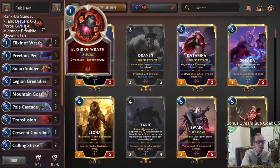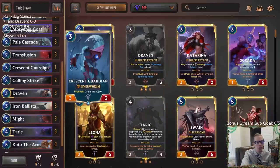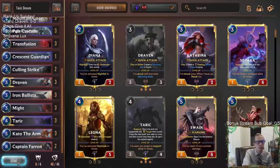Starting from last time we played this, we started trying Elixir of Wrath instead of Guiding Touch, and I was fairly happy with it. I want to give that more tries. We have the two Culling Strikes in here now. We replaced Crescent Guardian with Iron Ballista - I think I like that more since you can just lead off with Iron Ballista without having to worry about getting the Nightfall. We do still have an extra Crescent Guardian in here though.